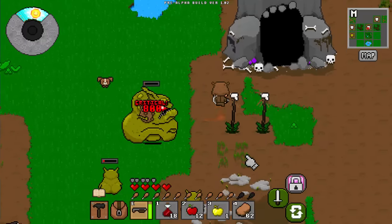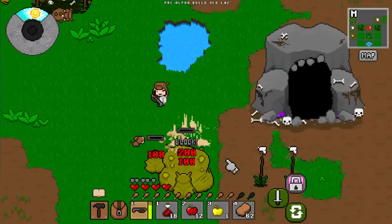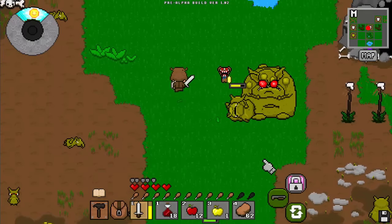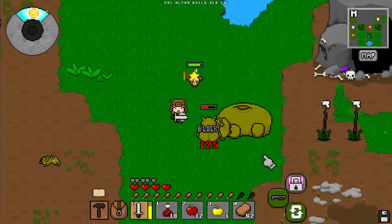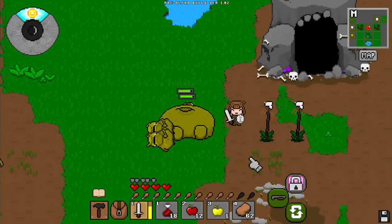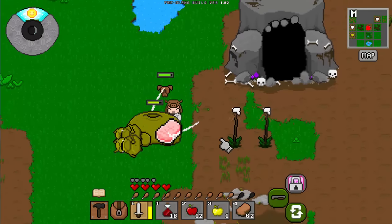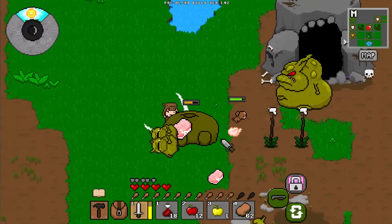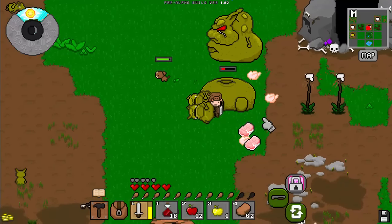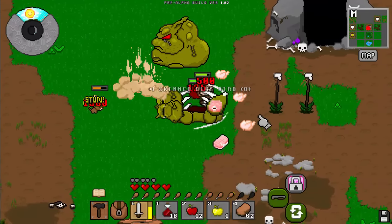Here you can see we've almost beaten him. Honestly, he's not that difficult — he's not easy for sure, but he's not the hardest thing in the world. I didn't get any special drops from him this time. The first time I killed him, I got the recipe for the God Boar Club. Once he's dead, you can proceed to actually farm him — he will respawn, so be aware of that. He doesn't just die and not come back; he does respawn.